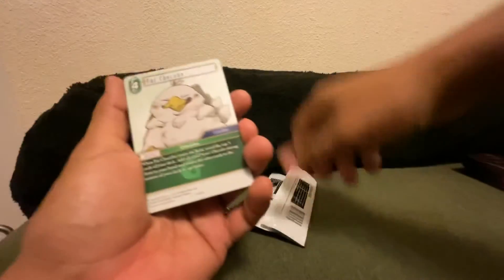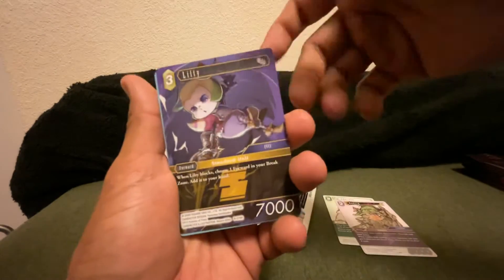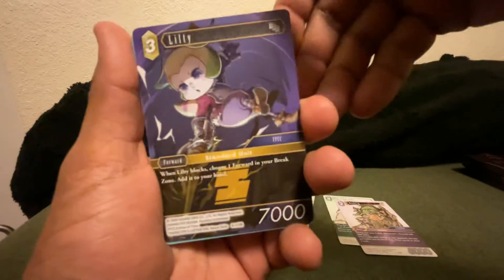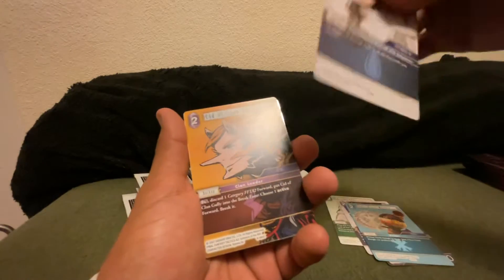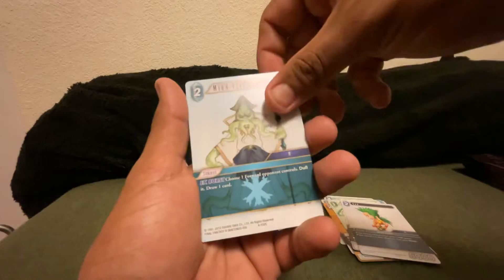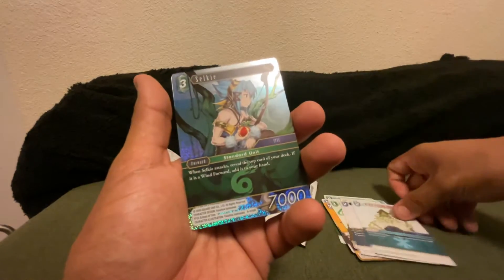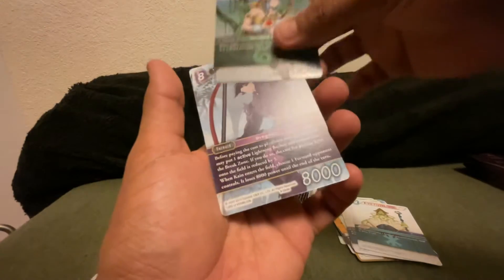Okay, another Fat Chocobo — nice start for the week. Goblin, Lilty — that's new. Ninth Moogle, Larza, Cid, Sylf, Syd, Gal, Mindflare, and our holo is a Hollow Selkie. That's nice, and a Cane Hero. That's gonna be pack number one.